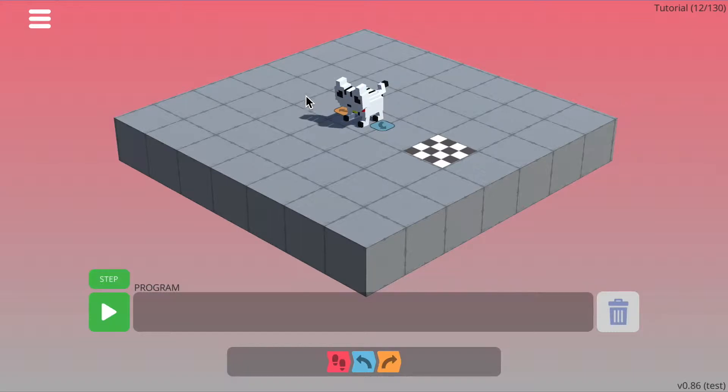So to solve this level, we need to turn this way, and so we need the left turn — the blue command.